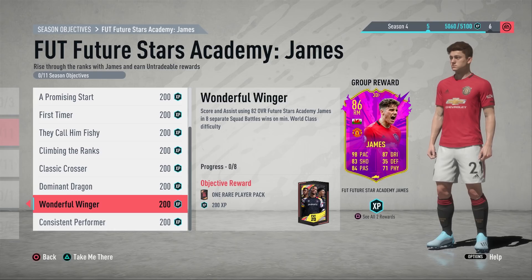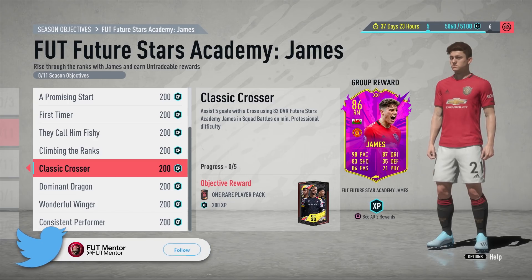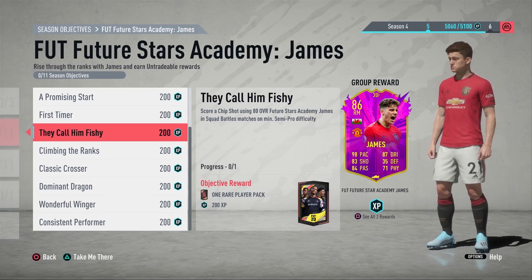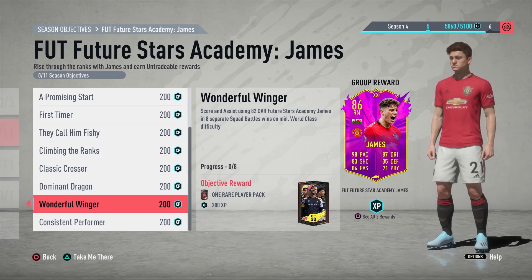If you're smart about it, when you're completing the World Class eight-game objective, the Professional difficulty five-assist objective should complete automatically since it is only a minimum difficulty requirement. EA Sports are only advising a minimum difficulty, so playing on a higher difficulty like World Class or Legendary will still count for lower-difficulty objectives. This means you can do multiple objectives and Icon Swaps simultaneously, which is very efficient.